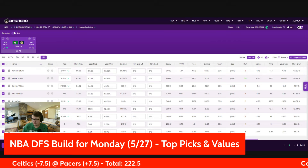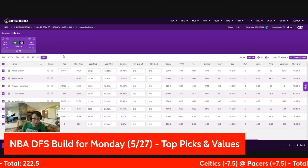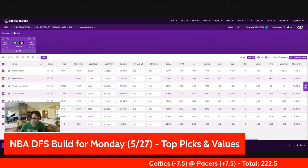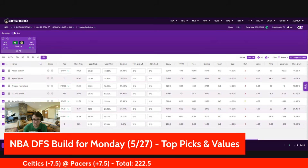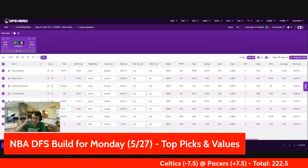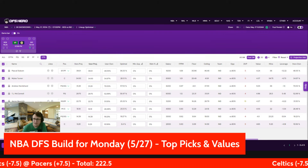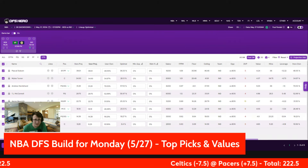Over on the Indiana side, I'm very okay with going back to the well on Ben Shepard. He started and got 26 minutes, so at his cheap price, if he's going to get that much burn, I'm willing to take a chance and hope he doesn't give me seven fantasy points this time. Right now his ownership is at 19%, which is very appealing to me. Isaiah Jackson is still in play just because he's a good value guy and he's really cheap — not a top priority by any means, but still in play.